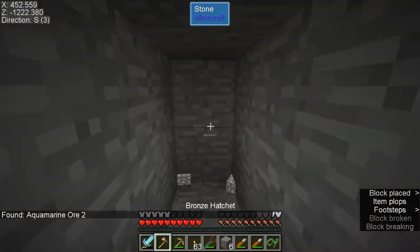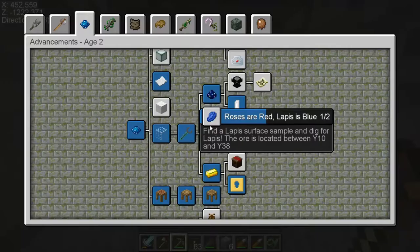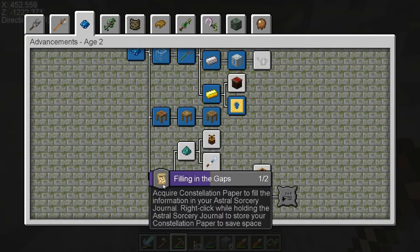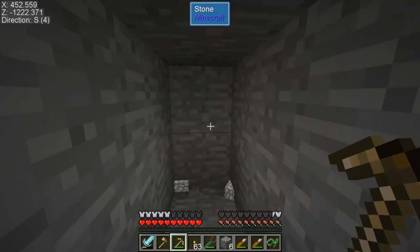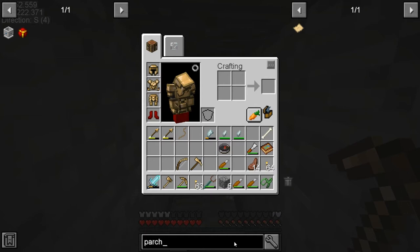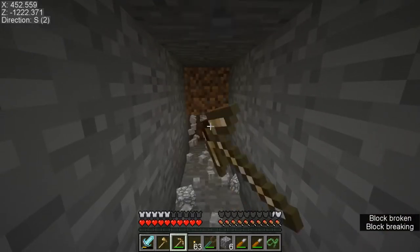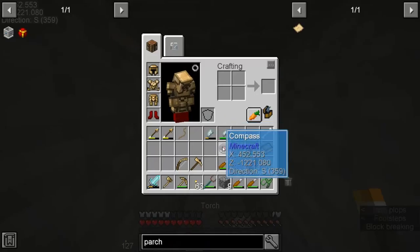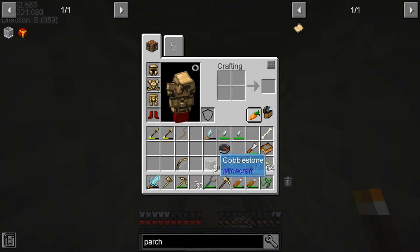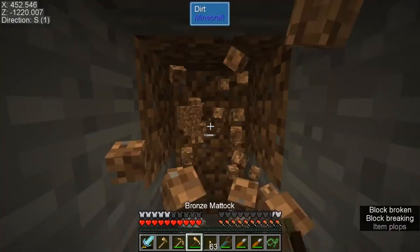Our goal for today is to push the advancements, so we're getting the paper we have to get. Luckily you can make constellation parchment paper in Age 2 out of paper now, instead of having to make Washi, which was a bit more of a pain. We use that in a ritual along with a bunch of Aquamarines — you need Aquamarine to make the parchment, and you need Aquamarine to turn the parchment into constellation paper.